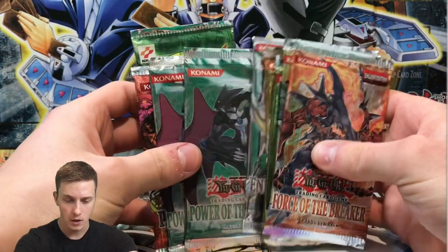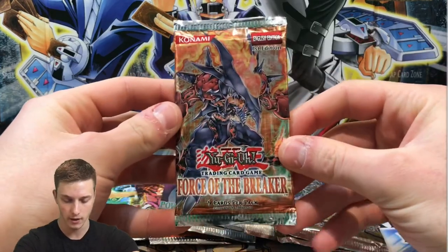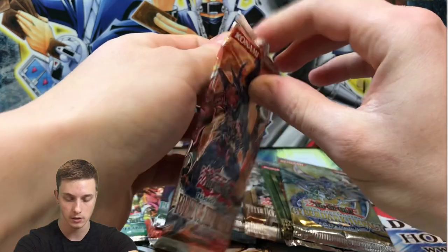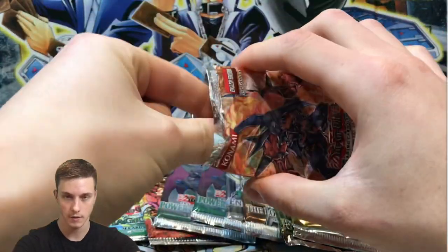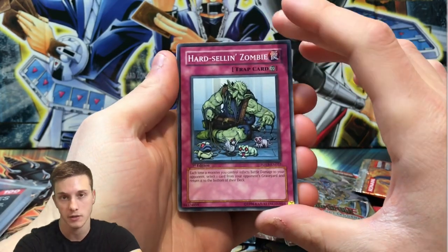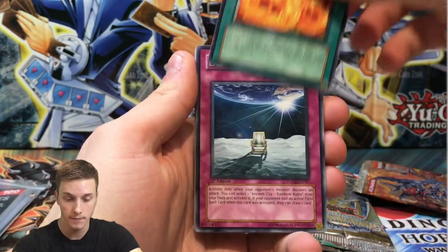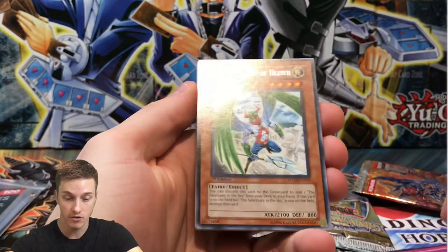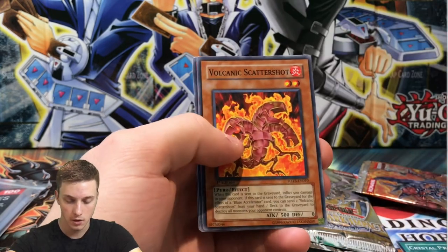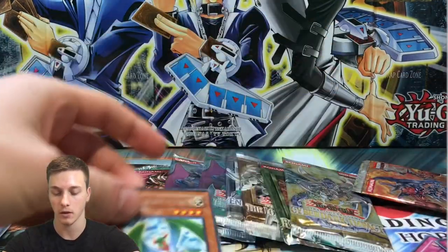We'll begin with Force of the Breaker first edition — a really good set. I'd love to pull a crystal beast ultimate rare. These packs were purchased randomly so they could be scaled or not. We get: Hard Selling Zombie, Gravity Crush Dragon, Wild Fire, Last Resort, Zralda's Herald of Heaven, Crystal Promise, Volcanic Scattershot, Crystal Raigeki, and Secrets of the Gallant. Just a rare, nothing special.